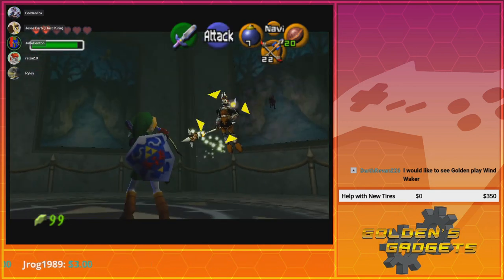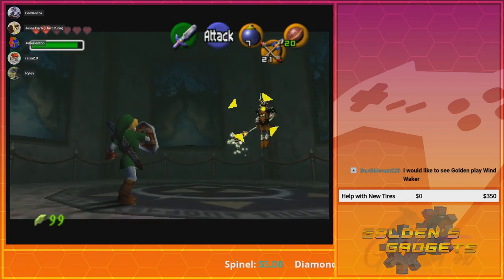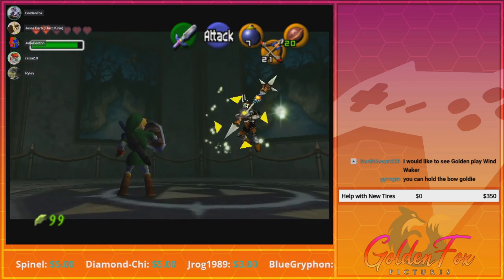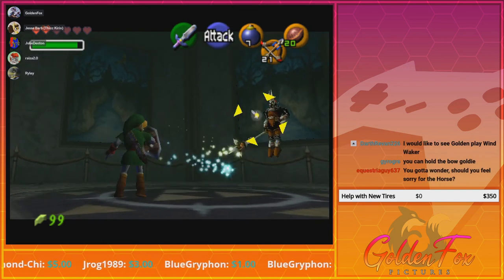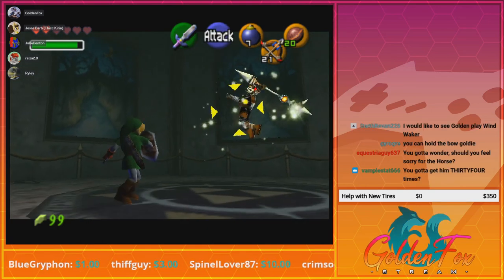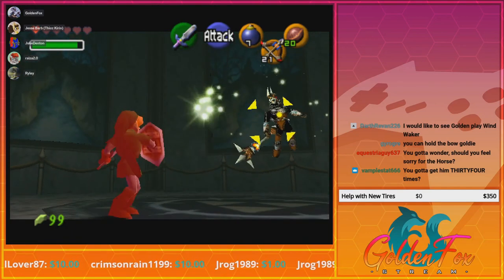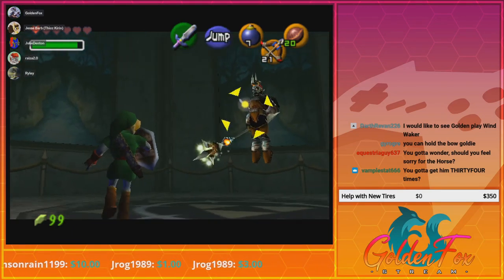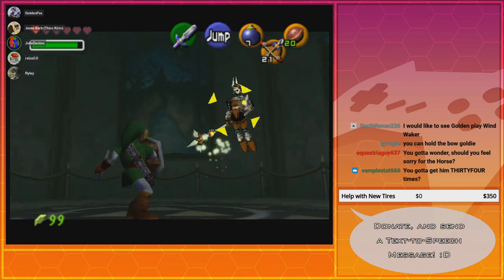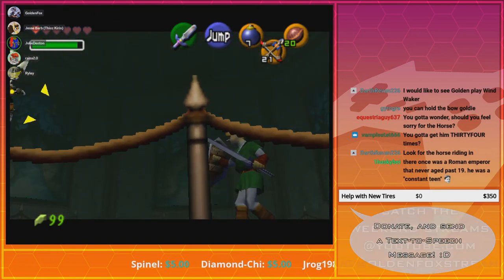Gotcha — now you fight him for real. Now it's time to play tennis. You're gonna throw another one? Come on, I'm waiting. Oh fuck. Damn it. Shit. If you ask me, I think the actual tennis match with the real Ganondorf is much easier than this one.